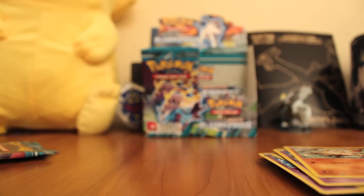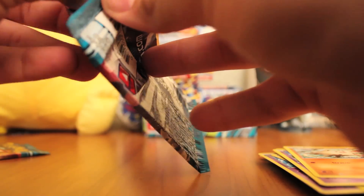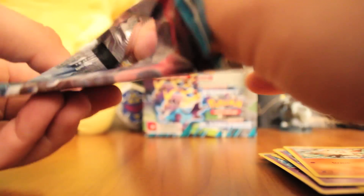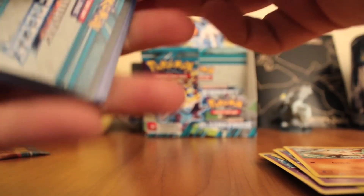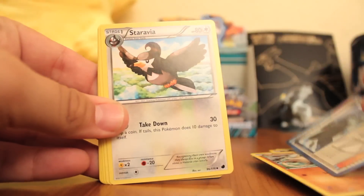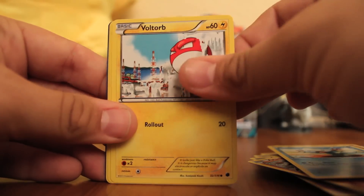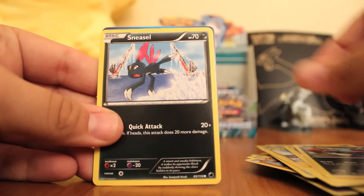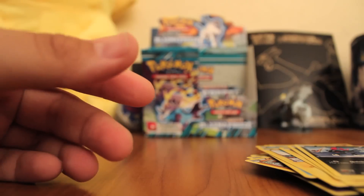All right, two more packs. It's a thick one. Same one — I think we need that one. I'm so happy I pulled that card. This box has already been worth it. We'll see what else we got here: Wooper, Voltorb, Pachirisu, Dieno, Sneasel, Reverse Team Plasma Ball, and Steelix. Nice — I don't think we pulled that one yet. It's kind of cool.